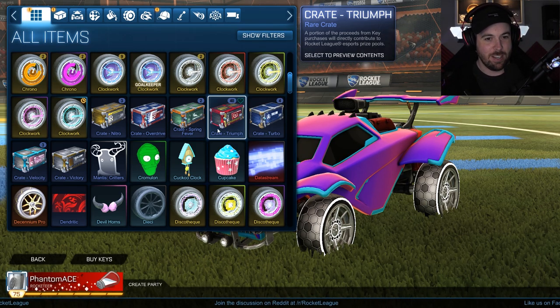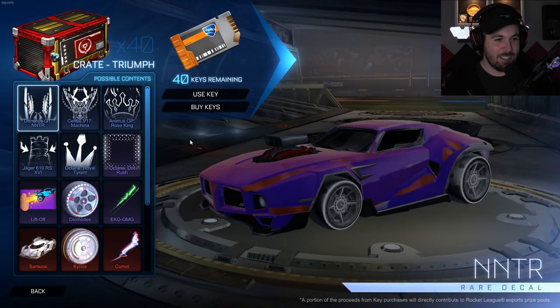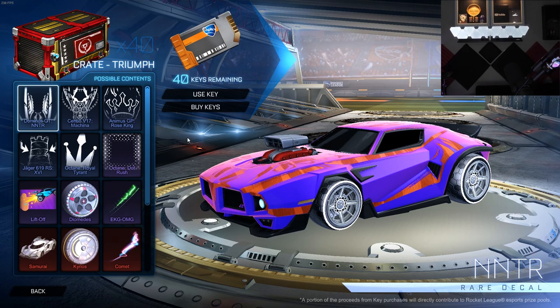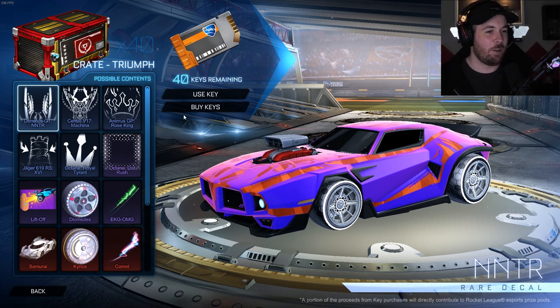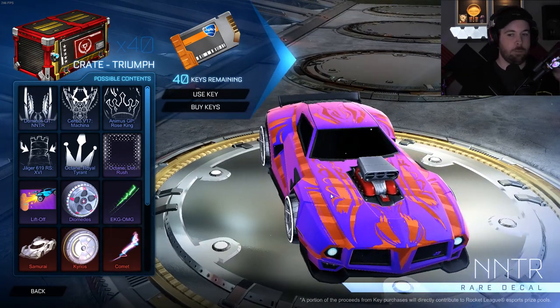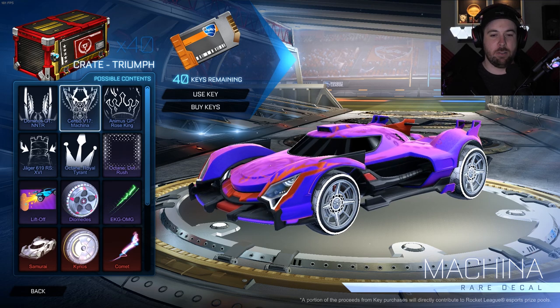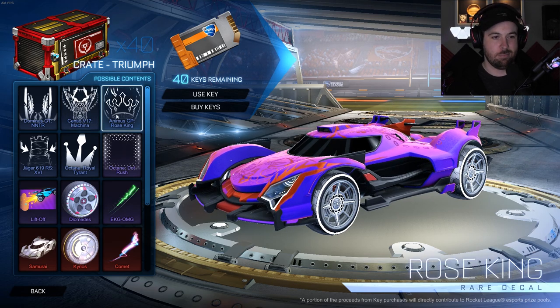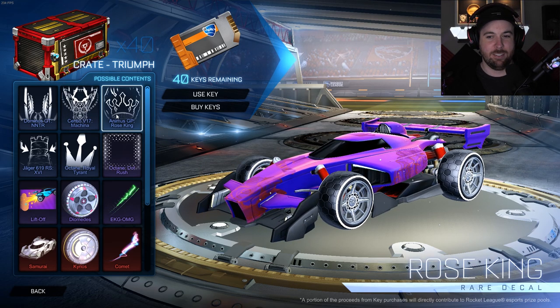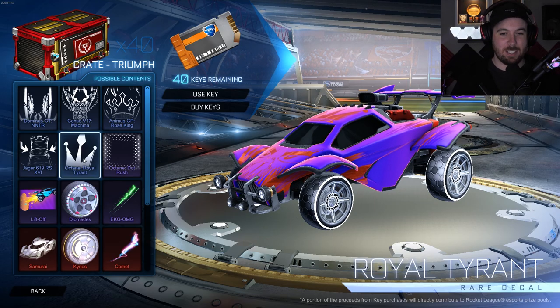Let's take a look at what's inside the crate. We got the Dominus GT, which some people have been using more lately, but it's still too bulky for me. Usually the rares aren't that great to be honest anyway. We've got Sentio, Animus, Jaeger, Octane Royal Tyrant.